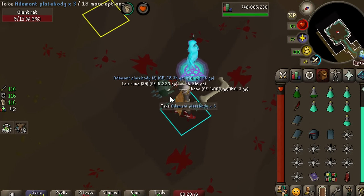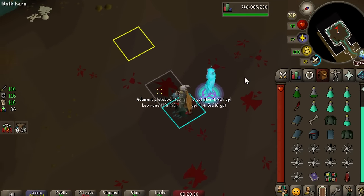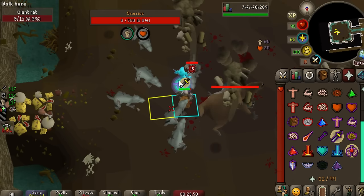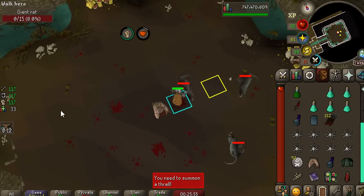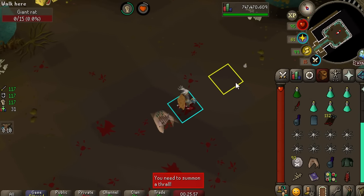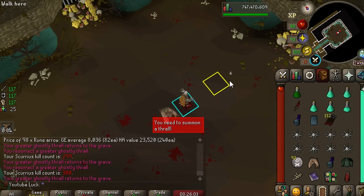An important drop - there is a long bone. Thank you, Scurrius. I tend to get a little carried away sometimes. I just wanted to come to Scurrius to try out how fast we could get medium clues. I said I'd just stay here for 10 medium clues, but now we're at 300 kills and I'm honestly just having a good time.